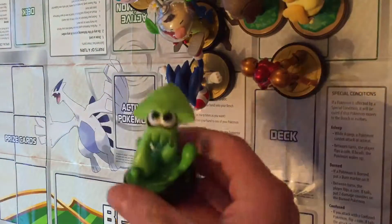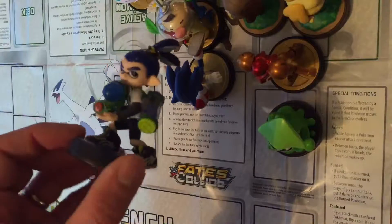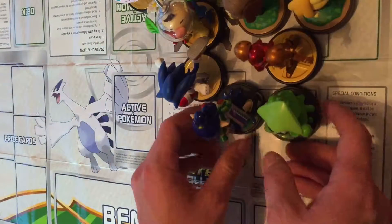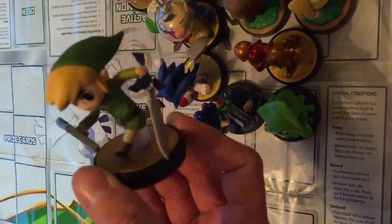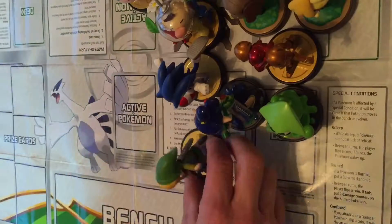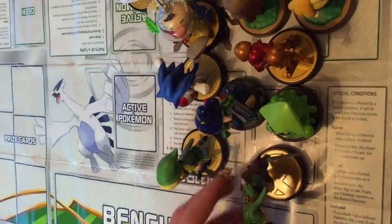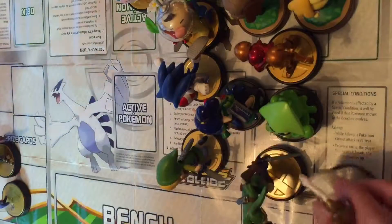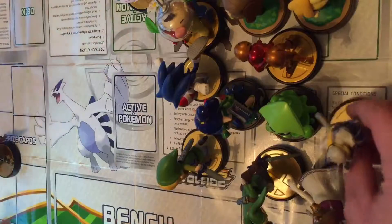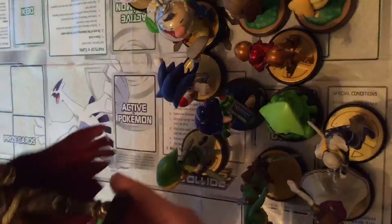Two from Splatoon: green squid and blue inkling boy. From the Legend of Zelda series — probably my favourite amiibo actually — toon Link, and just the normal Smash Brothers Link. Whoops, nearly dropped Princess Zelda. And Ganondorf.